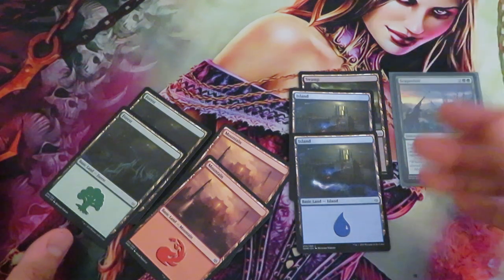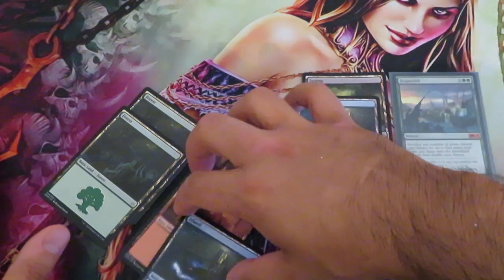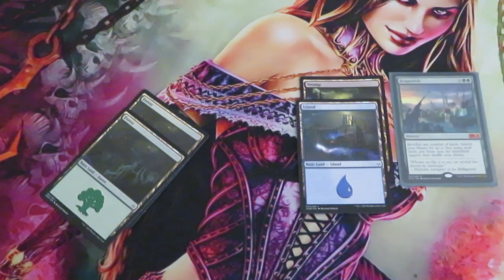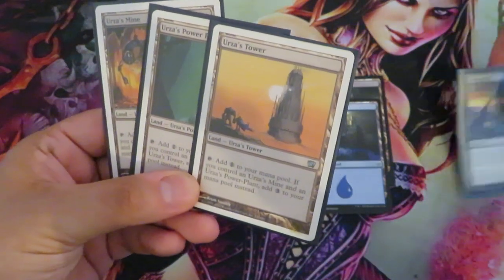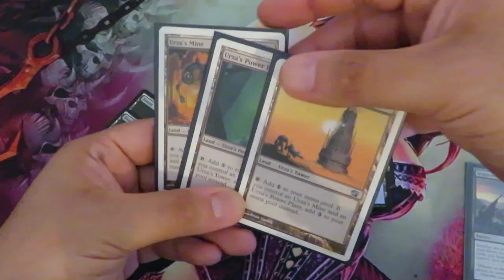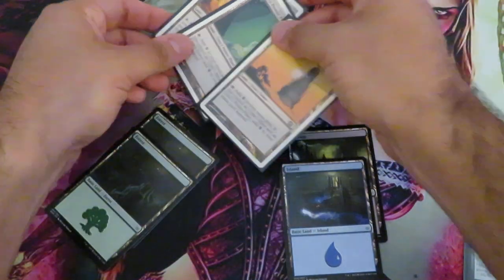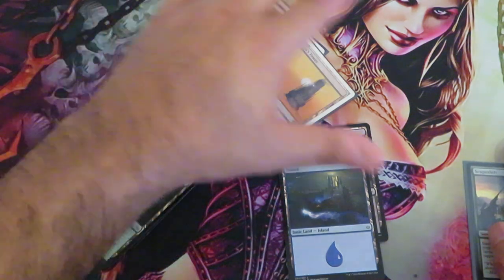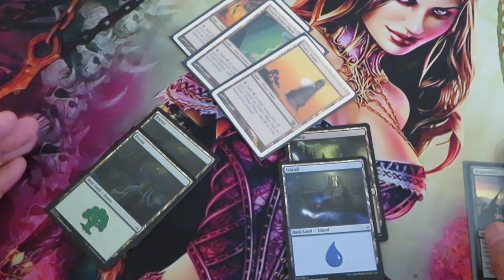I'm going to sacrifice three lands — I'll choose these three cards to sacrifice — and I'm going to search my library for the three Tron lands. With Scapeshift you can choose any number of lands from your library. The three Tron lands enter the battlefield together, and this is very important — they enter tapped. Now in my next turn I will have as much mana as I need to cast any spell I need.